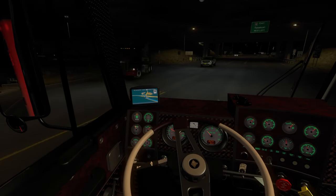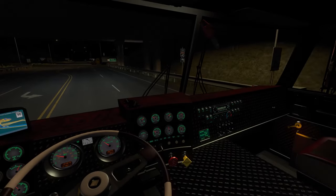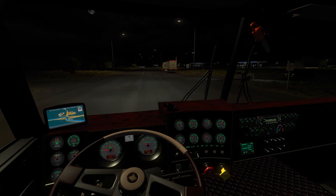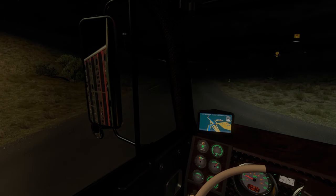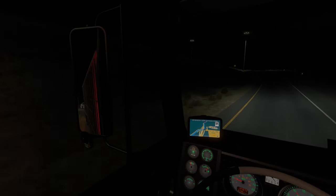I am taking a left up here right here at Tucumcari — next left, there we go. I am kind of glad I am not using this truck in Colorado because with the mirrors and stuff — this would be a nice truck to take down the Million Dollar Highway, but with the mirror situation, especially on all those curves, I don't think it would work out too well.